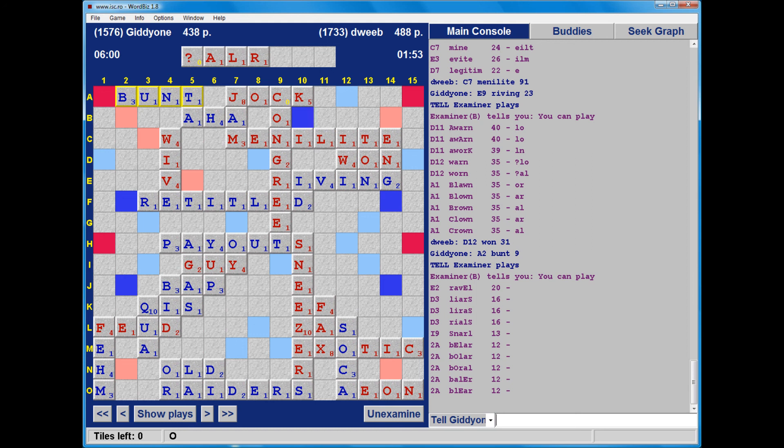That was great fun - a high-scoring game, over 500 points, and quite a few bingos. SNEEZER, CONGREET, and MENELITE is a nice bunch of bingos. There were some interesting spots in that game. EXOTIC was an oversight, and CONGREET instead of EROGENIC was certainly suboptimal. So there were plenty of moves of interest to consider. I hope you enjoyed watching it. My name is David Webb, and this has been a video for DweeboVision.